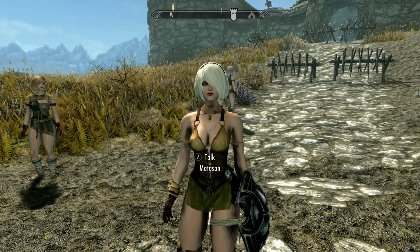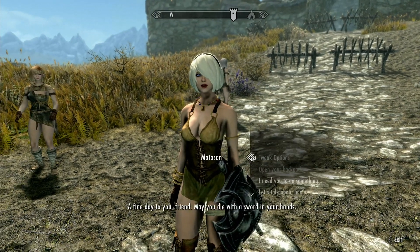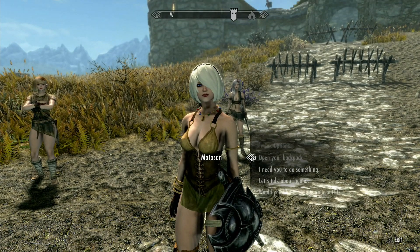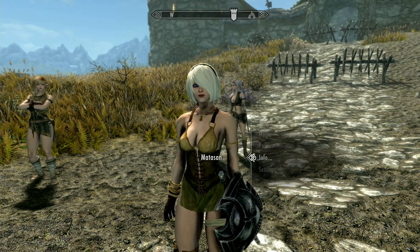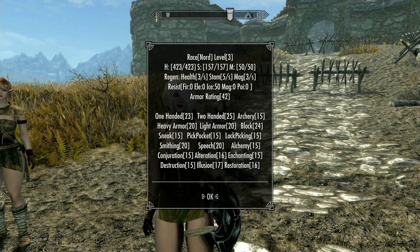This is Monosan. She was in the Sleeping Giant Inn in Riverwood. She came naked so I can't really show you that, but I did give her some clothes. Looking at her info, she's basically level three with decent health, some stamina and magic, and a little armor rating from the shield. I thought she was more of a caster but she has a sword and shield, so she has one-handed and block.